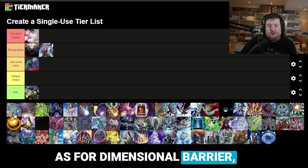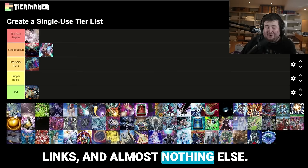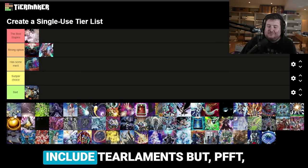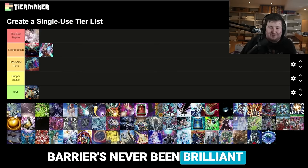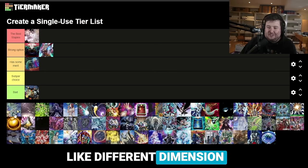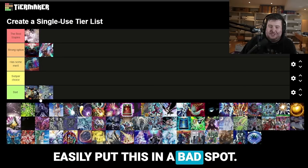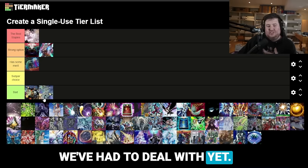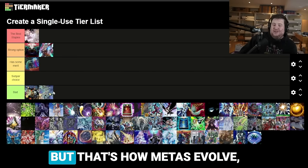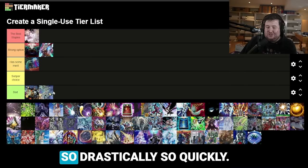Next is Dimensional Barrier. We are in a very link-heavy format — a lot of extra decks have 15 or 14 links and almost nothing else. As a result, Barrier is just not very good. The extra deck decks may include other elements, but Barrier's never been brilliant versus those decks. If you want other floodgates, Different Dimension Ground is just better. I think you can very easily put this in a bad spot — it's the worst one we've dealt with yet, which is surprising because six months ago this card was an absolute menace. That's how metas evolve.